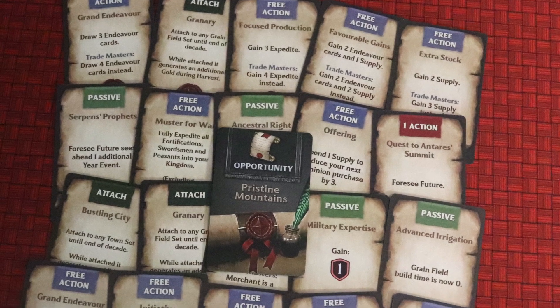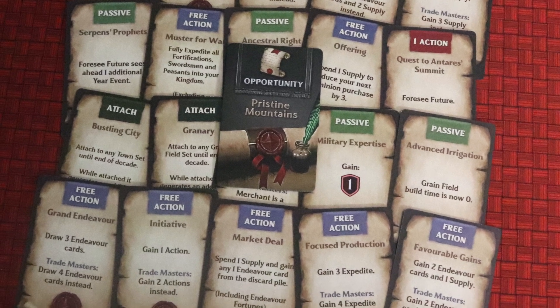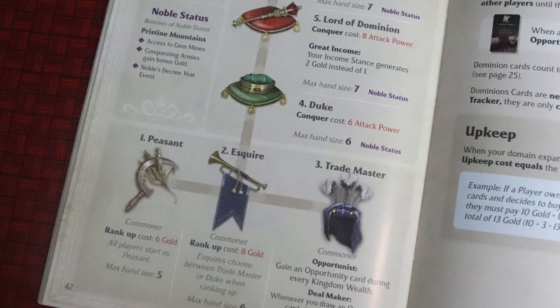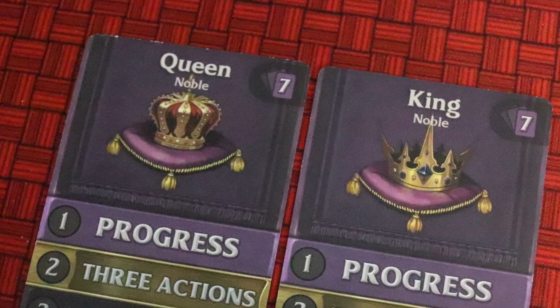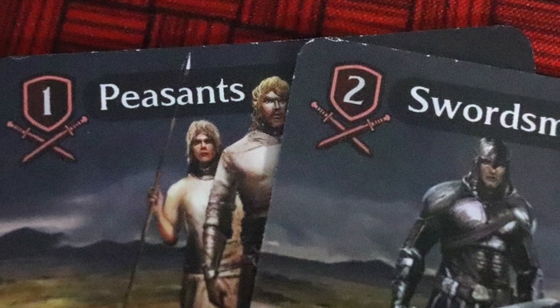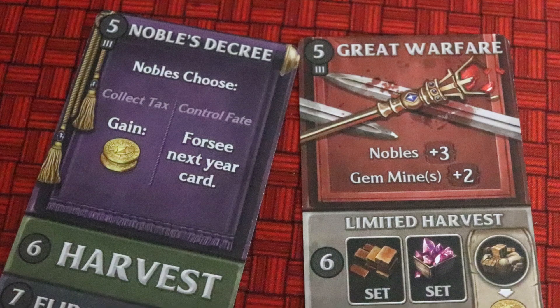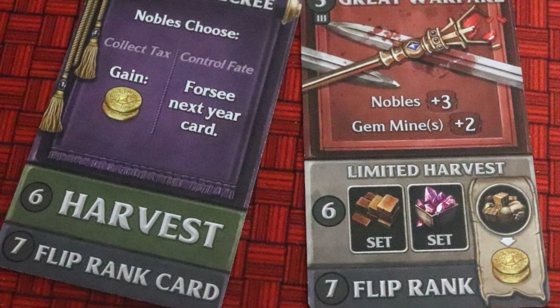Opportunity cards do very helpful, bonus-feeling stuff — some offer ongoing abilities, some give you one-time powerful actions, and some augment and improve things you've built that decade. You get one whenever you rank up as well. You can rank up from commoner to nobles like dukes, lords of dominion, or even king or queen. You can do this via conquest — sending off soldiers in your kingdom, anything with the attack symbol, instead of spending money. Such a noble sacrifice. These ranks give huge benefits like more actions each turn or greater rewards on things you've already built, but higher ranks might make you a greater target for your enemies.